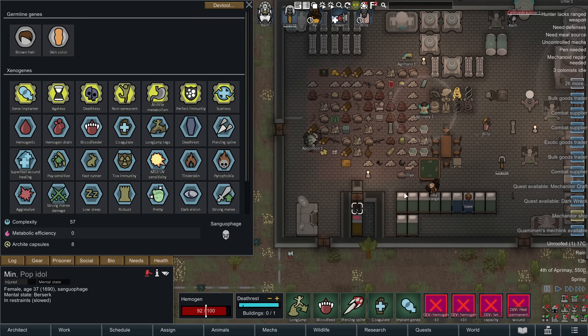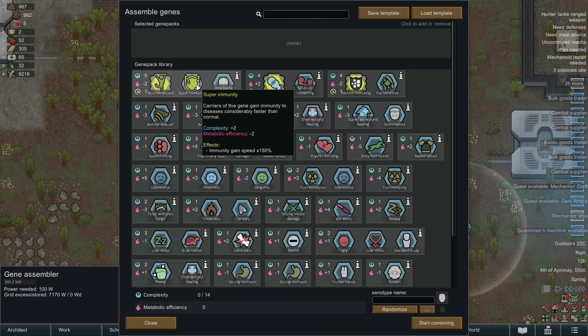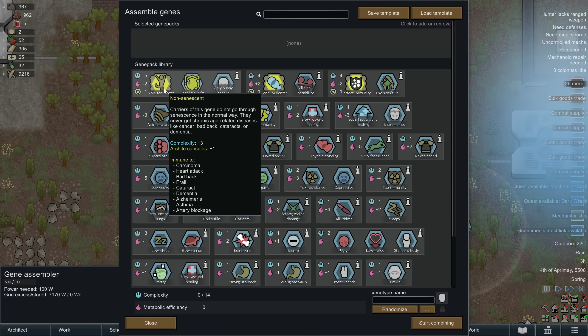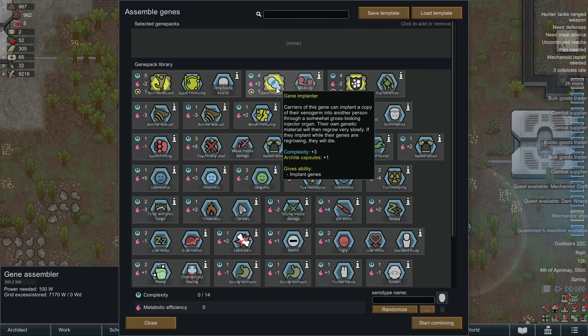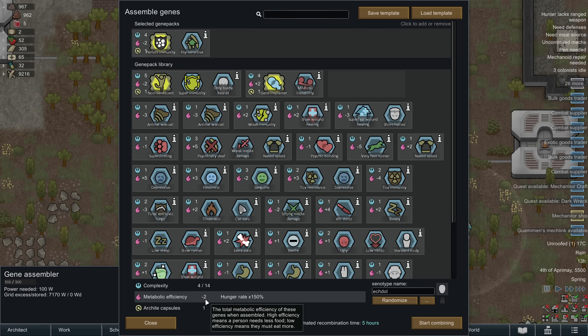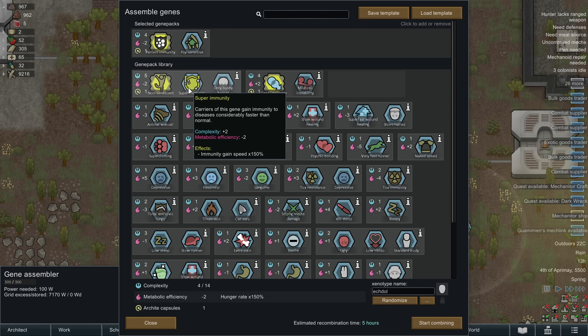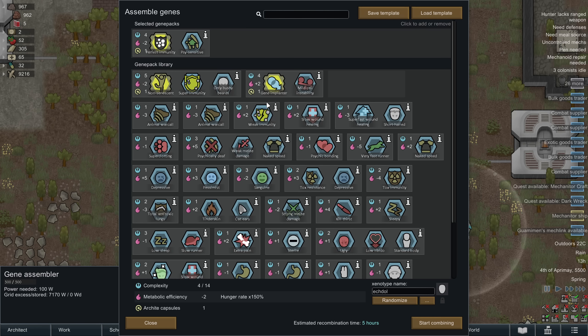I saw this and thought getting pawns this way would be great, but then I went deeper into the gene assembler. You see, the gene assembler can also find these abilities — like super immunity, the non-senescent gene that gets rid of carcinomas, heart attacks, bad backs, and frailty, and the gene implanter. These things don't cost any complexity points; they cost archite capsules, which you have to buy from exotic goods traders, and then pay a cost when installing them. So they don't negatively affect you in any way — they're all just bonuses you can stack on top of your pawns. It's kind of insane. If we take Cack here, they've been given a gene implanter, so they can go ask anyone if they'd like all of their genes and just jab someone. They can only do it once every 25 days as their genes recover.